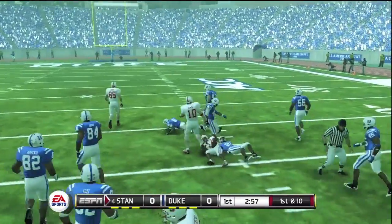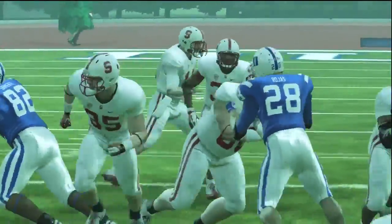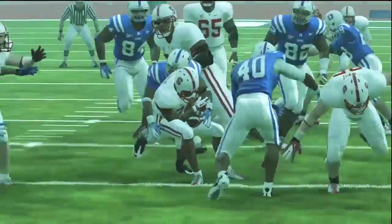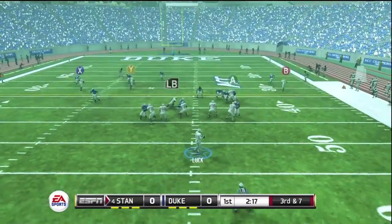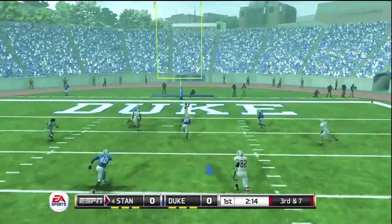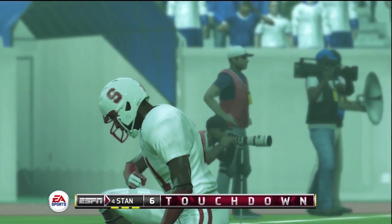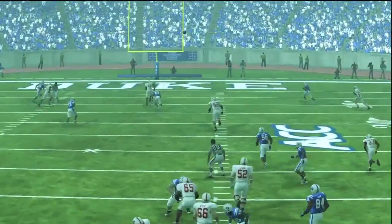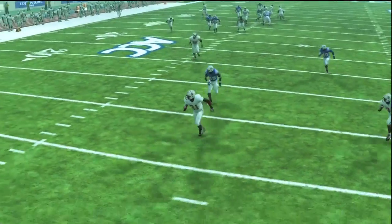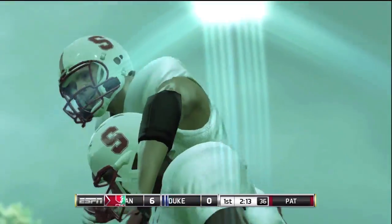Handing off to Taylor once again for very close to first down yardage. They will give it to him — nice blocking on the left side of the line clearing some lanes for a first down. Third and seven now, still in the first quarter, a scoreless ball game. Luck has all the time in the world to throw, and he's going to find Patterson deep for the touchdown. Stanford on the board first on a nice throw and catch from Luck to Patterson. Looked like the defender may have slipped, giving Patterson all the room he needed to get open for the score.